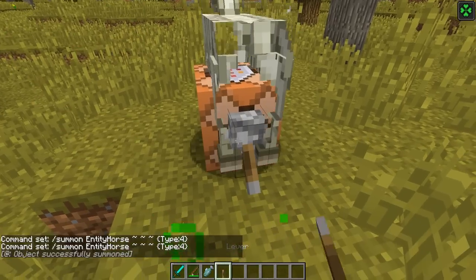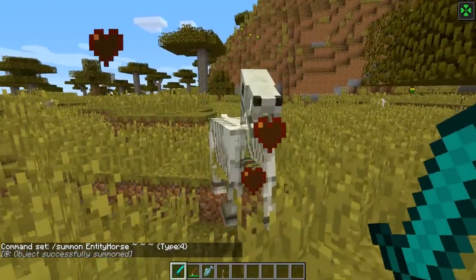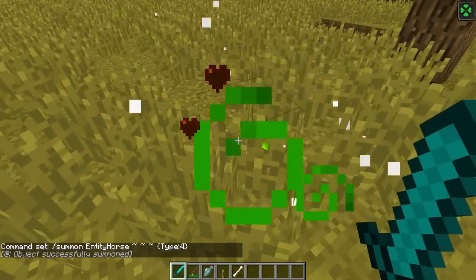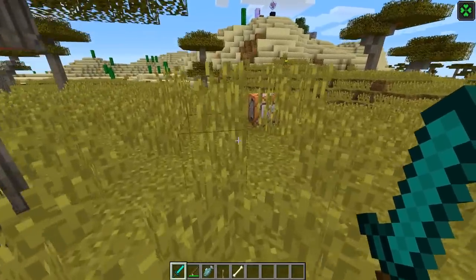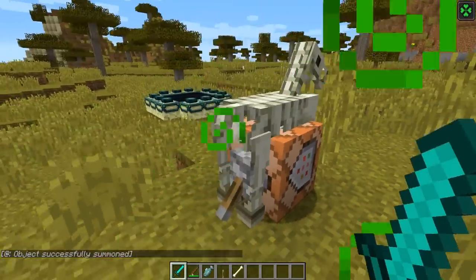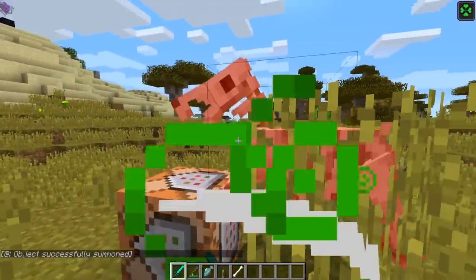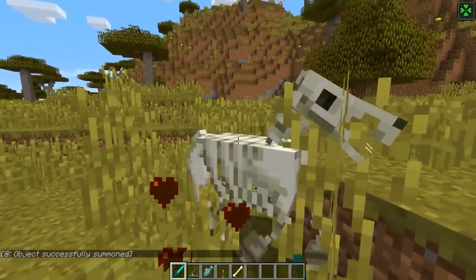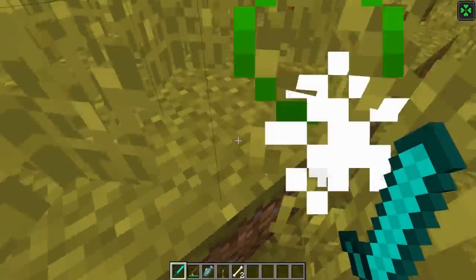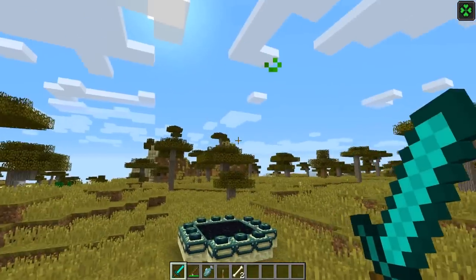Let's just check this out quickly - oh, skeleton horse! Nice. I wonder if these are still actually dropping the end crystals - that is the question. It could have just been a temporary thing. I don't think it dropped one. Okay, so they've completely removed that from the game. I think that's a bit of a shame, actually - it gave you a really cool reward for finding them. It seems they now drop bones, which kind of makes sense.